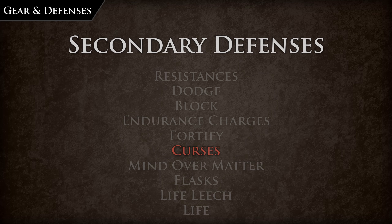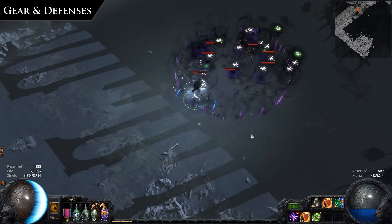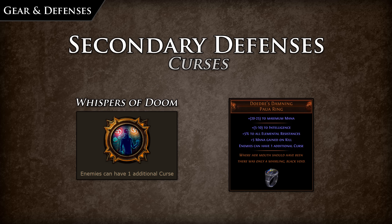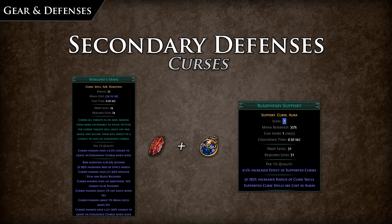Curses are area-of-effect skill gems which weaken enemies. These can be self-cast, supported by Cast When Damage Taken, or supported by a Blasphemy gem that turns the curse into an AoE aura. The main defensive curses to look out for are Enfeeble, which reduces the enemy's chance to hit and makes enemies deal less damage while also reducing their critical strike chance and multiplier. Temporal Chains slows enemy movement and attack speed, while also increasing duration-based ailments on them. Characters by default can only apply one curse at a time unless Whispers of Doom is taken from the passive tree, and unique items or certain corrupted items are used to allow for one more curse. Curses are less effective on bosses, making them a weaker solution for boss damage but greatly increasing your defensive layer on regular monsters. A good leveling curse is Warlord's Mark, as it provides both life and mana leech as well as the chance to gain endurance charges on kill.